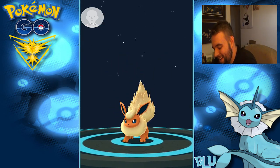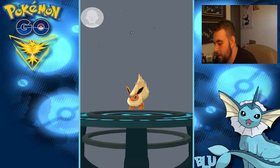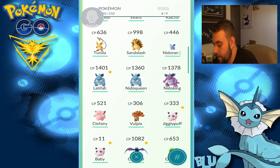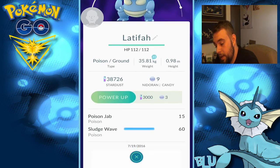It's alright, I have Blue so it's okay. Those guys are all kind of booty now, but that's okay. I'm excited about this guy — what do you have? Earthquake! Sludge Wave, Poison Jab. Latifah is kind of booty. Yeah, okay, that's not bad — I can deal with that, actually. That's really good, actually.